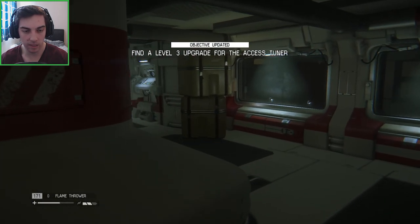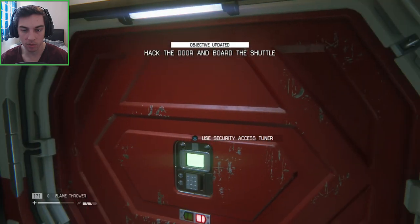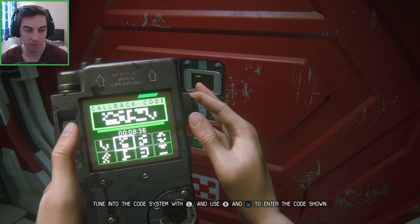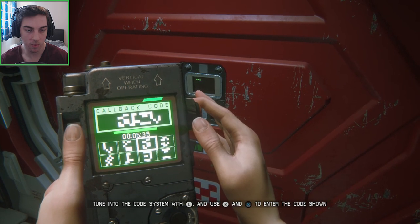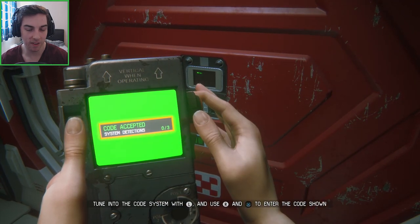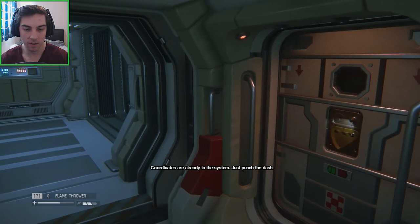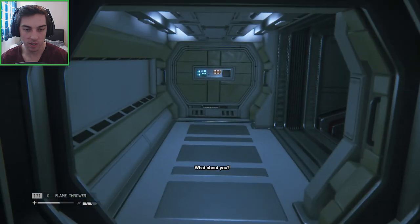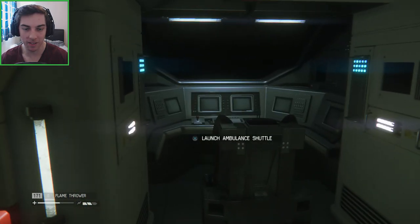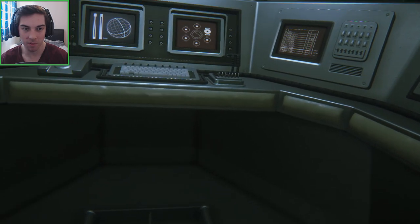Make sure we've got the flamethrower equipped in case the alien wants to say hello. I don't think he comes in here - we've got a bit of breathing space. Hacked the door and bought the shuttle - is it going to be that easy? God, can the alien access the next room? It's a long code. There we go. Less than a second left on that - that's the longest code we've had. Punch the dash. Is this our escape? We're actually doing it.